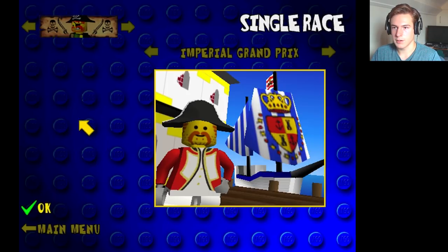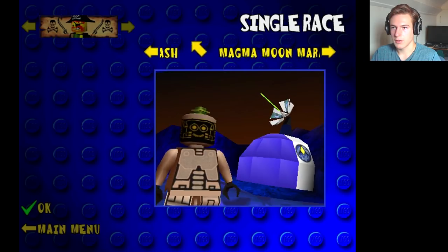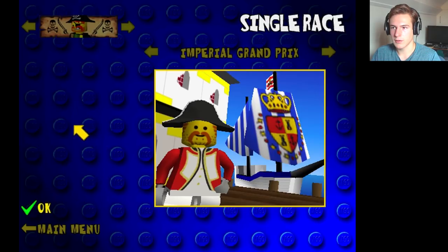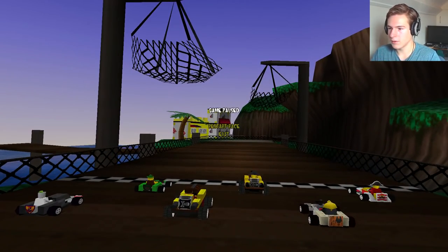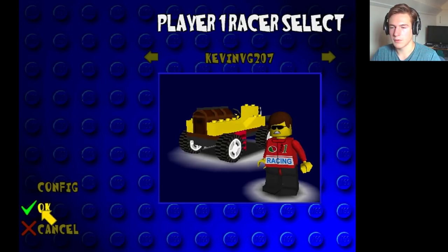Let's actually have a look - single race, so I can select the track from the GPs. But versus race, I don't get the difference. Let's just try one single race - what's the difference between that and versus race?